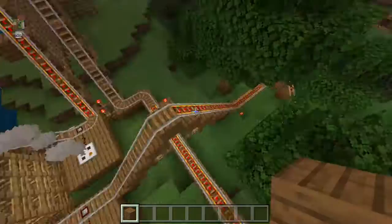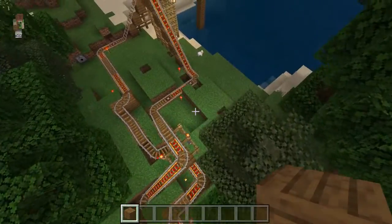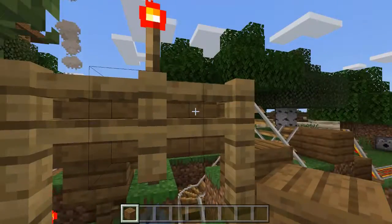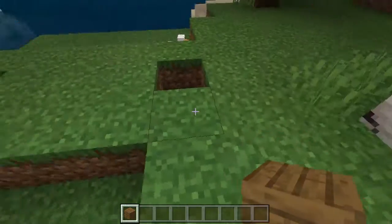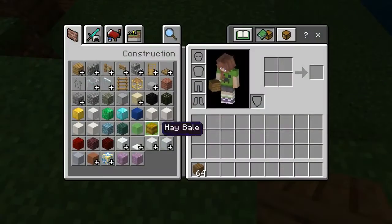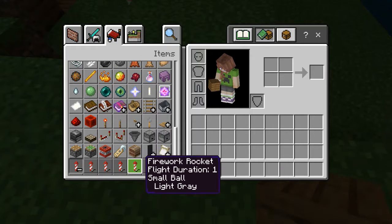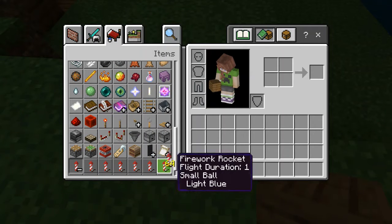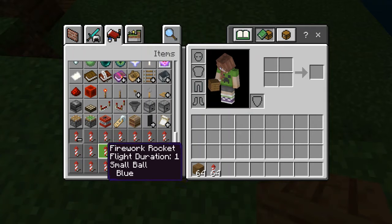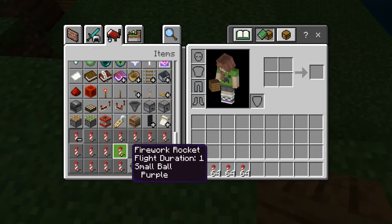Let's go ahead and fill the fireworks dispensers so I can show you what it really looks like when it fires. There's one there — let's see. Blue, red — because I was supposed to put in magenta.